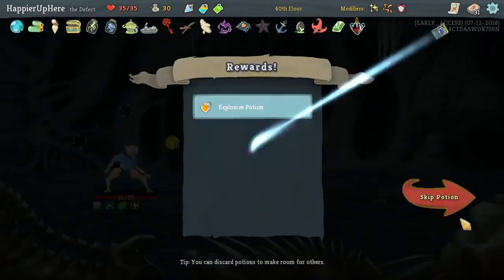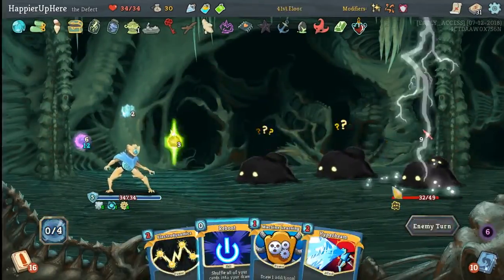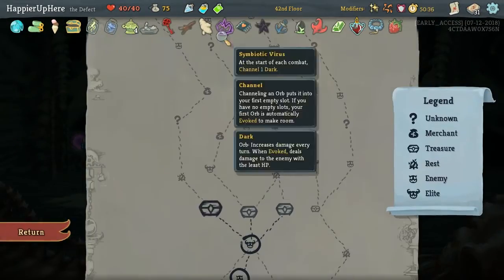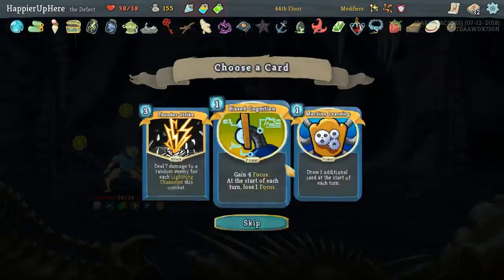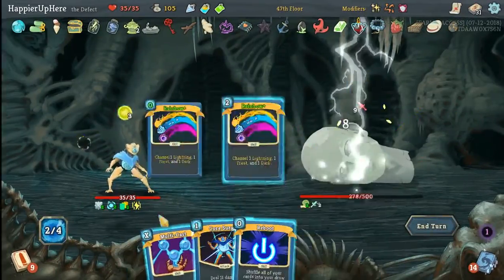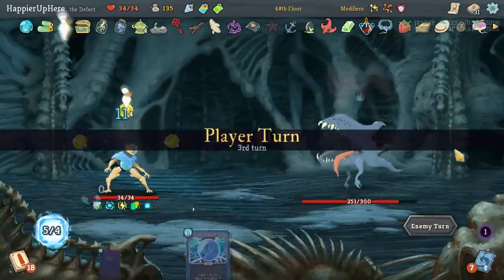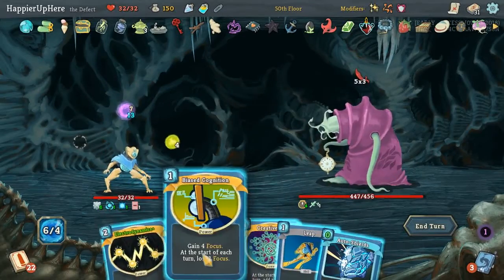The other relics weren't super impressive. We didn't really need energy thanks to the Ice Cream and the Cursed Key. We also had the Anchor, which gave us 10 block at the beginning of each turn — very handy. Overall our build was an orb build, so we played a lot of Electrodynamics and Thunderstrike. The only things we could have improved were having more Collector modifiers — having more than four of the same cards — since each elite dropped only rare cards. With that said, I'll pass it on to past Happier to finish up the game against the Time Eater.